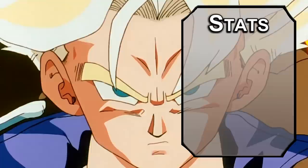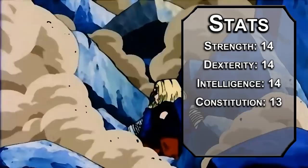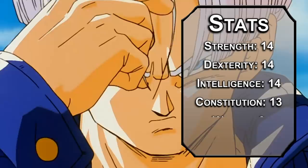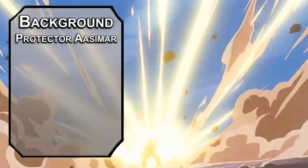Set your strength, dexterity, and intelligence to 14 — we finally get to be a speedy, strong person with a brain. Constitution can hang out at 13. I'd like it to be higher, but it actually might be the end of the world if you don't stop the androids. Leave your wisdom at 9 and your charisma at 8. We just need everything else more, and we'll neutralize them with our racial bonuses, which are coming from Protector Aasimar. You're only a half Saiyan, but since you get all angry and glowy, there's very little difference between you and someone from Planet Dad.